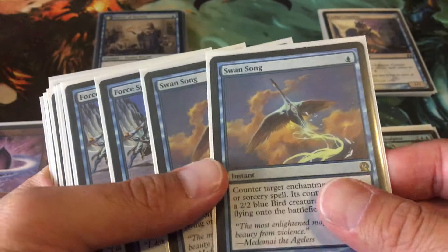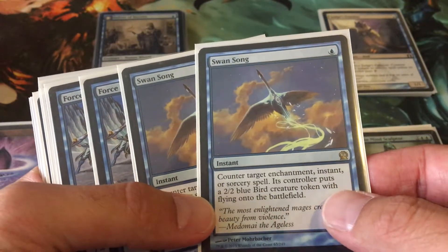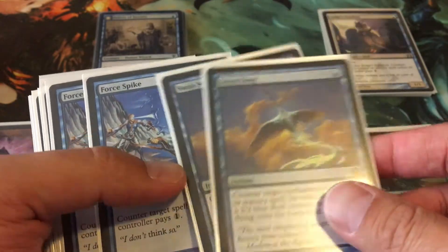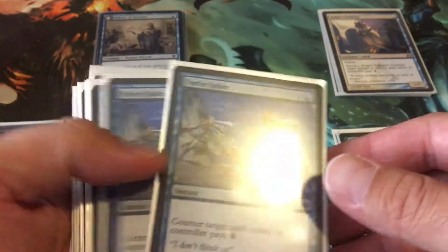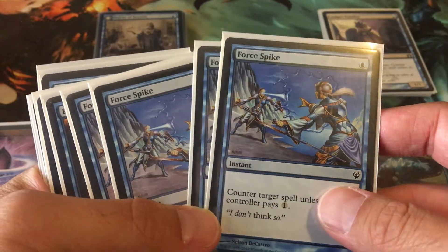Here are my spells. Swan Song — I've got two of these. I don't like giving a flyer to my opponent, but countering an Enchantment, Instant, or Sorcery at instant speed for one mana is pretty good. Next, Force Spike — I've got four of those. Probably good early in the game if the opponent doesn't have mana.